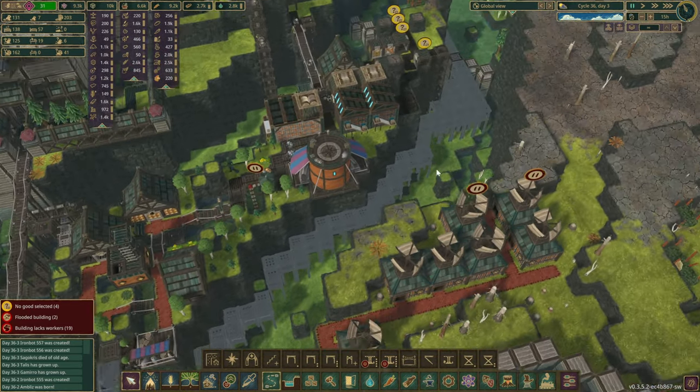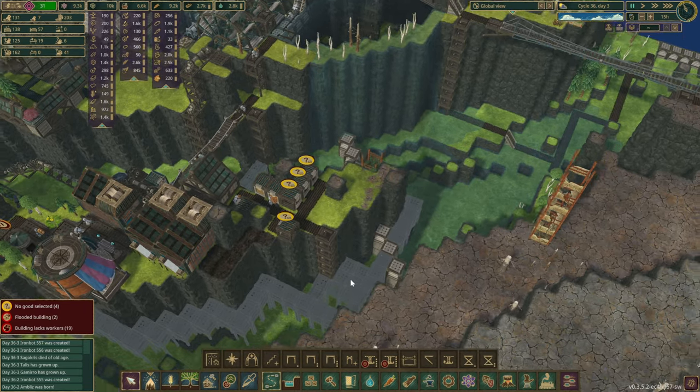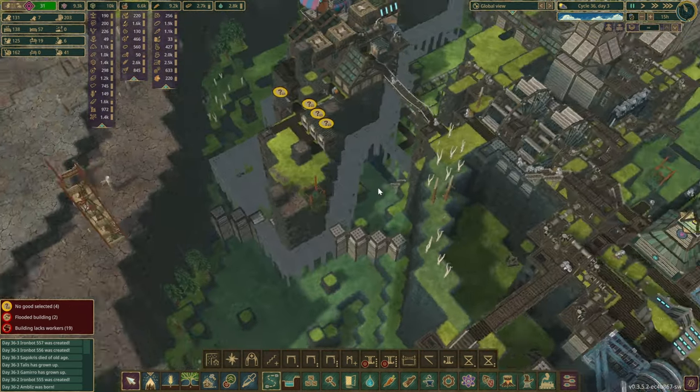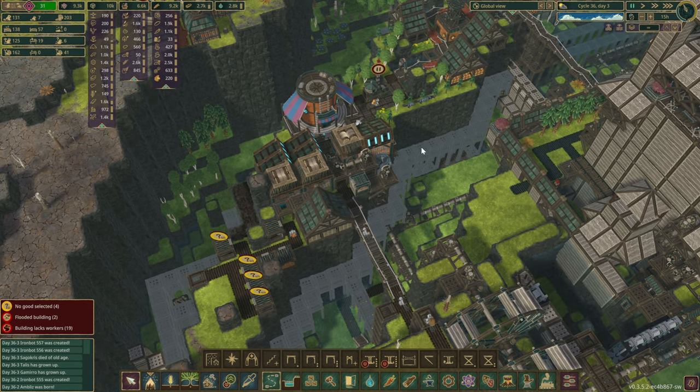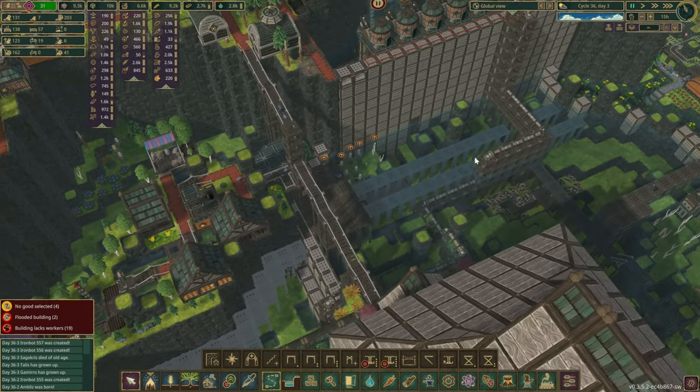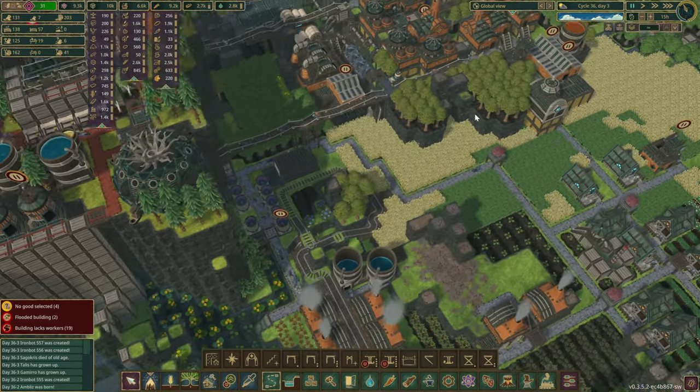We do have platforms that are going all the way around. This is where we place the station eventually. It's going to loop around this mountain range over here and then head back towards our farming district.